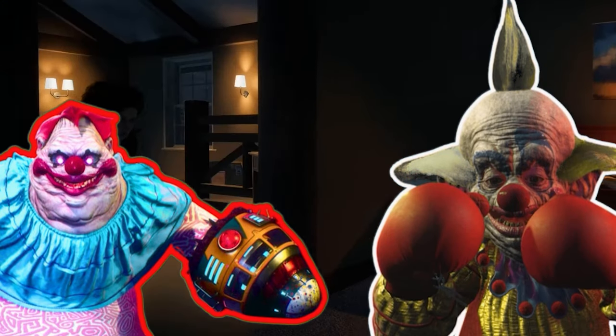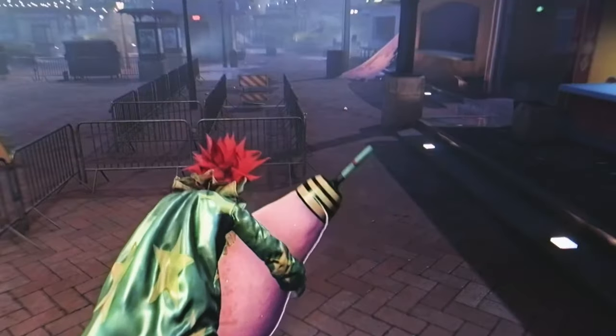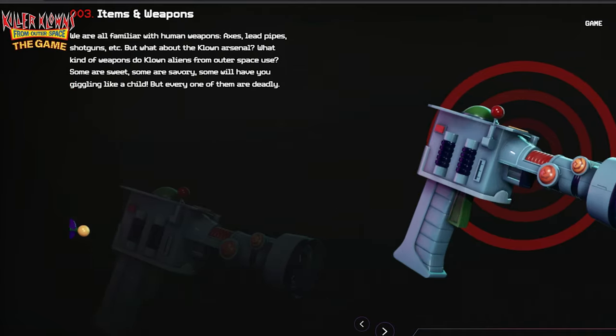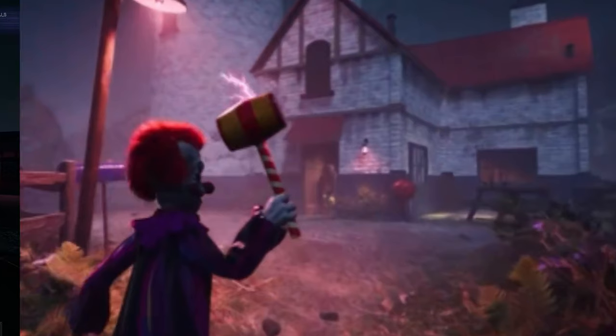If you are planning on beating the clowns in the upcoming Killer Clowns from Outer Space game, you may want to know all the advantages you have at your disposal in order to carry out the clownpocalypse. Let's start with the weapons you will use on the humans of Crescent Cove. Everyone on the clowns team will have these two weapons: the mallet and the candy ray gun.